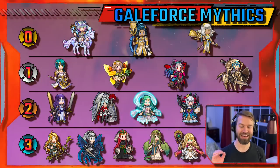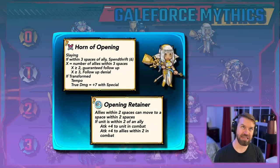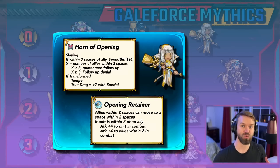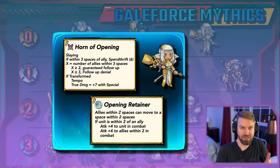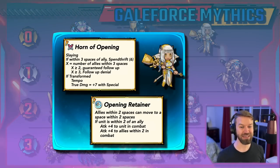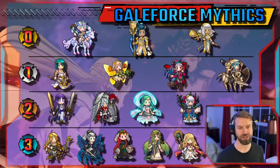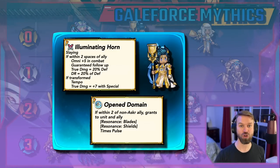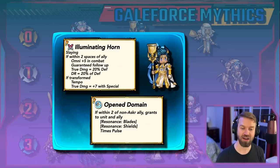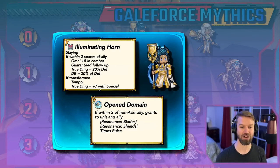Then, Tier 0 — another pretty dramatic jump here. Ashe is fantastic with giving out hypermobility. Against teams like Catria Balls, you possibly don't need as many Wings of Mercy units because you can line the edge of their threat range and then warp them in with Ashe. This unit can also run Galeforce and buffs the attack of her allies. Asker: whole team cooldown, which is fantastic. He runs Galeforce very well, has Tempo built in, gives an omni plus-four of in-combat buffs, and also gives out follow-up denial. This unit is incredible for Galeforce teams.